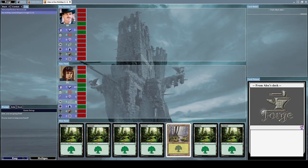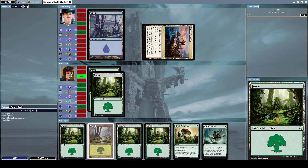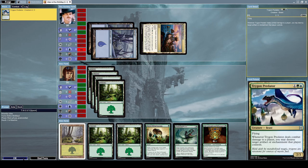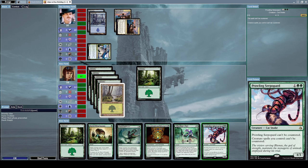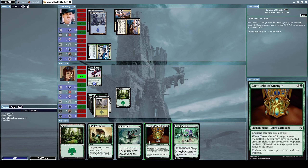Let's keep this hand - it's acceptable. He summons Trigon Predator, a two-slash-three beast with flying. Whenever it deals combat damage to a player, you may destroy target artifact or enchantment that player controls. He used that on me. Let's summon a Crawling Silverpart - a four-slash-three cat snake that can't be countered, and creature spells you control can't be countered. Let's also use Cartouche of Strength on it for plus one plus one and trample, and have it deal damage directly to his Trigon Predator.